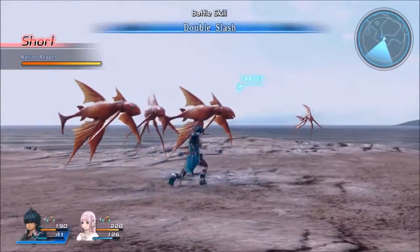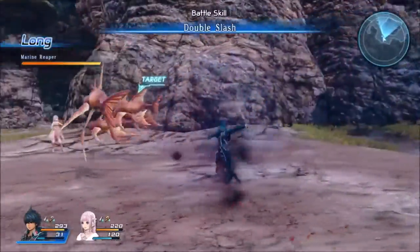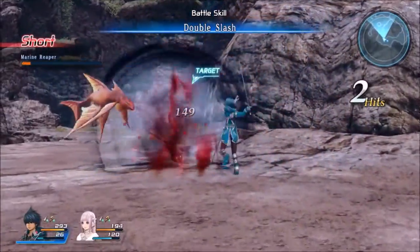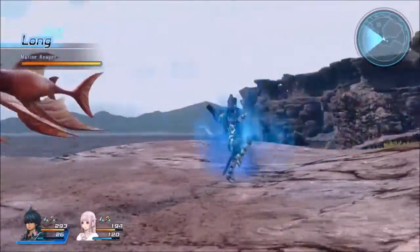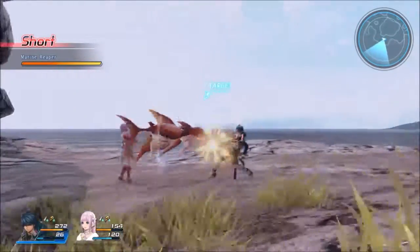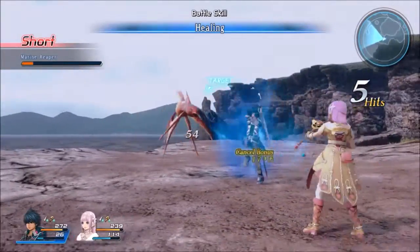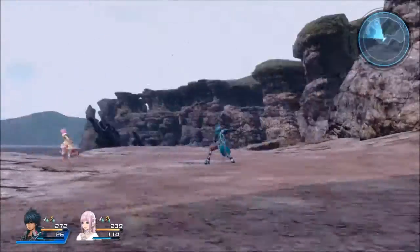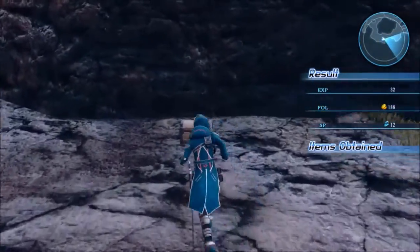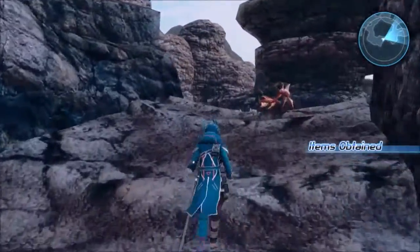They're marine reapers, not rapers. I don't know if I'm actually doing these fights correctly guys. If you guys know any better way to actually improve my gameplay compared to what it is now, do let me know. It feels like just spamming abilities is not going to get me very far, and it's obviously not going to be very interesting to watch. We got some raw fish — not rotten, never mind. We got mint, at least it's going to make the fish better.